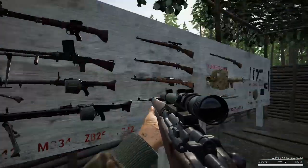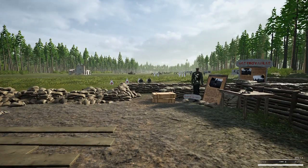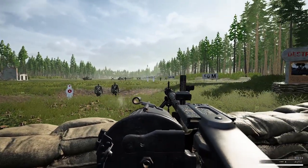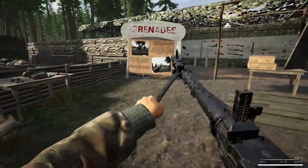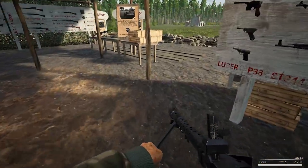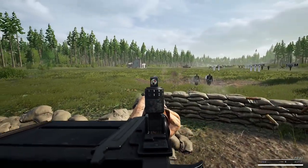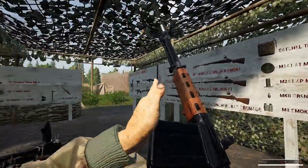Next we have light and heavy machine guns — the MG-34 and MG-42 being the best examples. You mount them by pressing C and cause flat-out devastation. These are great for suppressing opponents and causing problems for people trying to reach objectives. There are also light variants — my favourite at the moment is the FG-42, which is in the most recent update. The US, of course, has the BAR. These are the light variants that have smaller magazines.